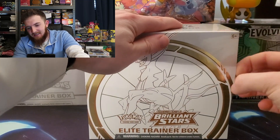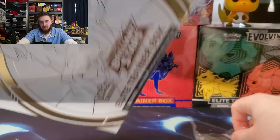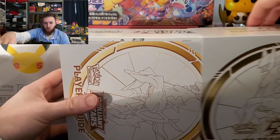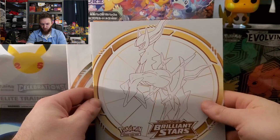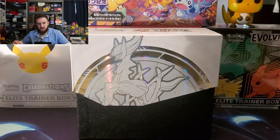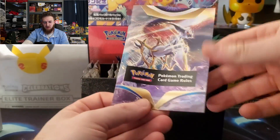This Brilliant Stars Elite Trainer Box — let's open it and see what it's storing. Very cool box design, that is very shiny. And then you get your player's guide of course with all the cool cards in it — full arts, everything, all that good jazz. Let's see what she has in store.